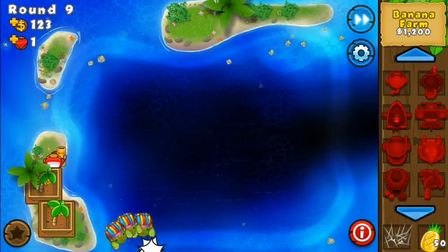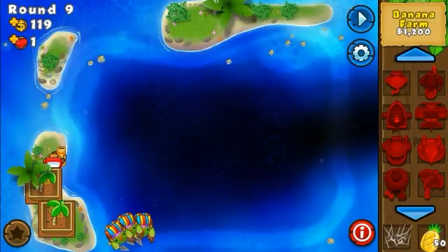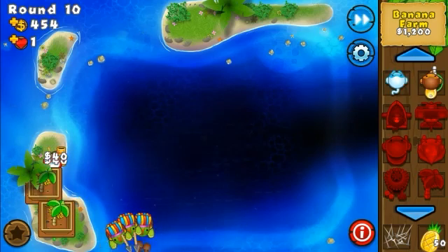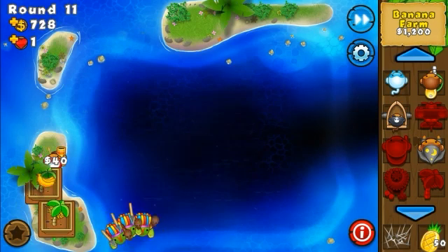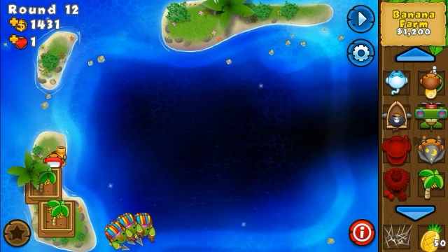The only two farms we're going to be able to place here — the other spots for farms are going to be in the top side of the Iceland area, so we're going to use that place for our towers. Let's go fast because we've got everything under control.